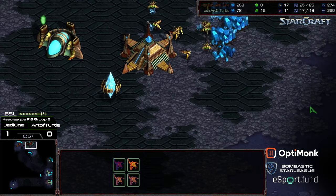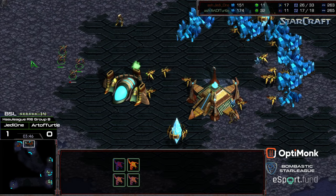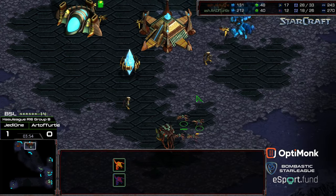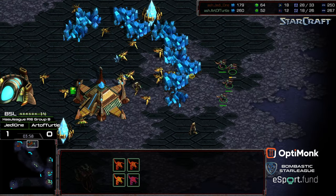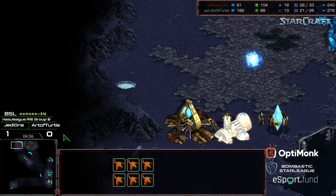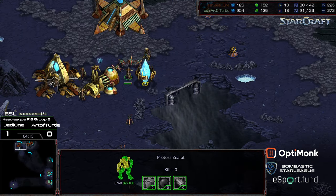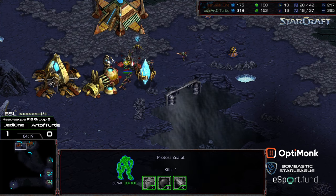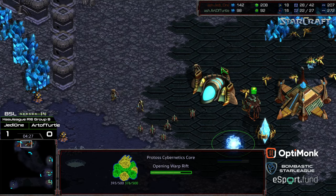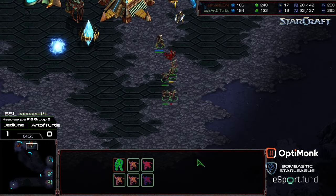Zerglings have a faster base speed. Going to be a hard defense here because no Forge yet. Nexus warping in — this is three Zealots and a lot of gaps. No cannon on the front yet, so potentially Art of Turtle going for some early aggression. He can get a surround on these Zealots if he times it just right. Another Zealot wiped out, more Zerglings flooding in. Four Zerglings for six — plenty of Zealots to deal with this if they can catch the Zerglings. Managed to get a probe kill right there, but lost two Zerglings for it.